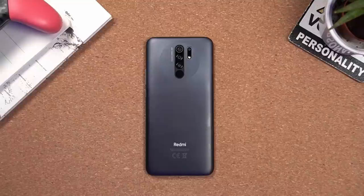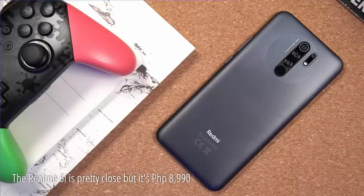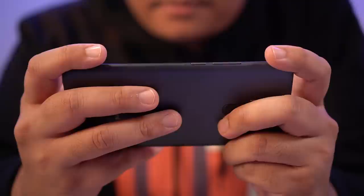The Redmi 9 has an impressive spec sheet despite its sub-10k price tag, so let's go over some of its key features — but if you want to skip the recap, jump to the timestamp on screen to get right into the gameplay. At the heart of this smartphone beats the MediaTek Helio G80 processor. It's an SoC we've seen in a few smartphones already, but this is the first time I'm seeing it in this price segment. I currently have the base model with 3GB of RAM and 32GB of storage, but I highly suggest spending a little bit more to get the 4/64 variant for more multitasking headroom and storage.